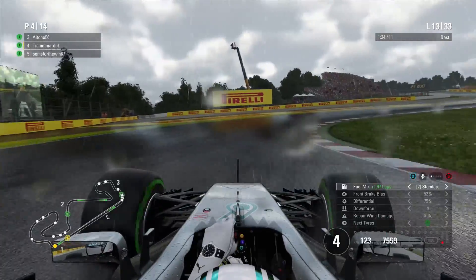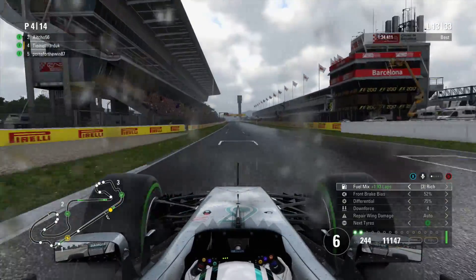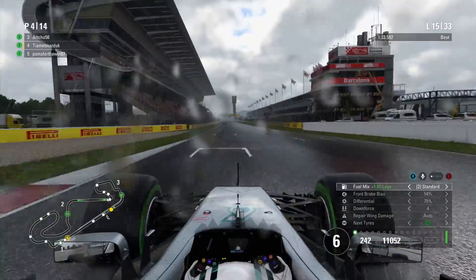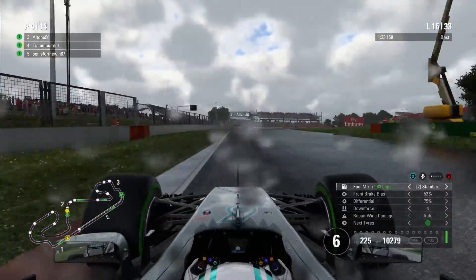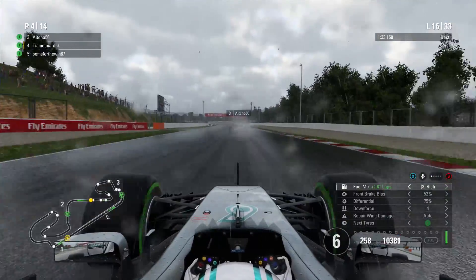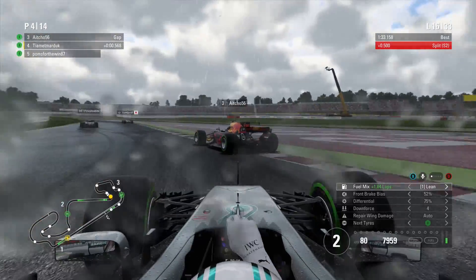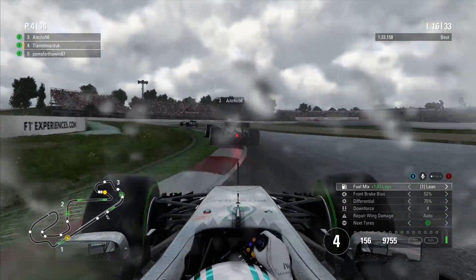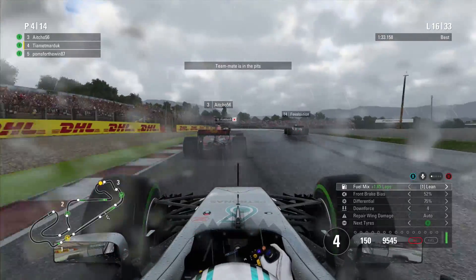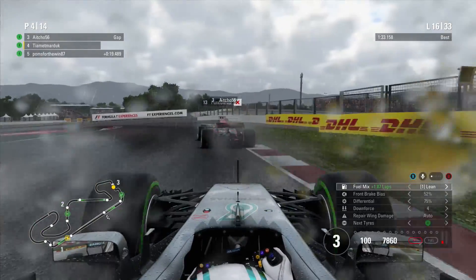For the next 20-odd laps we're going to be on maximum attack, trying to eke out the most out of this car and the tyres. Ryan does not respond on the next lap or the lap after, and we continue to set some fastest laps. Ryan is committed to the one-stop strategy now — it's going to be down to him to nurse his tyres to the end. From a strategy standpoint this is going to be a really fascinating battle, but I've got to cut through traffic and be fast enough to chase Ryan down. H.O. hasn't stopped yet — on old intermediate tyres and really slowing us up.